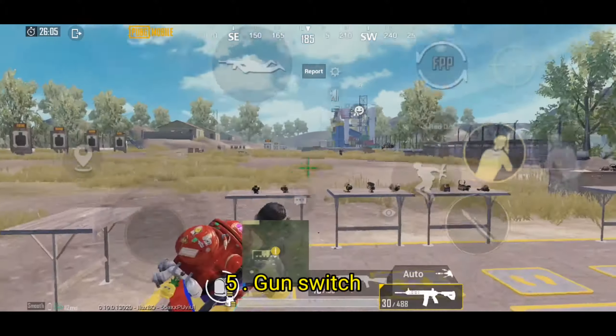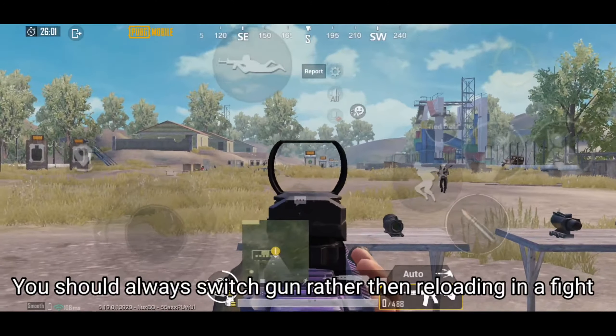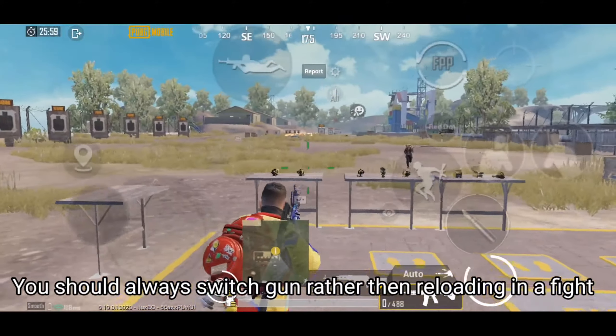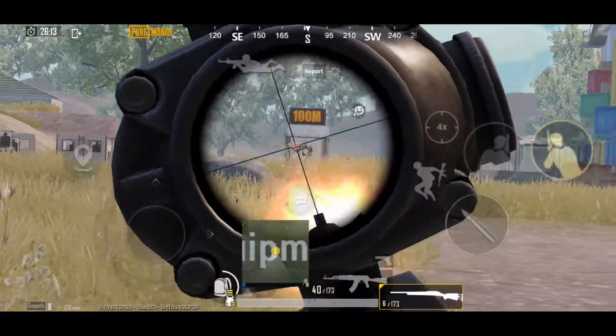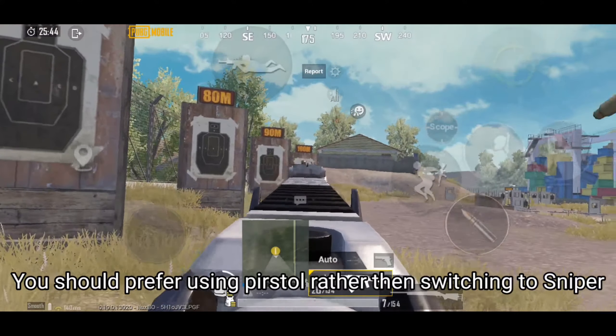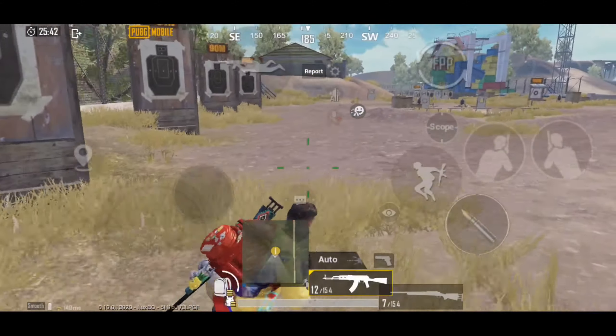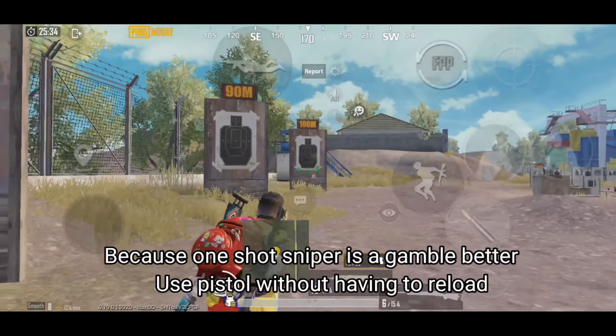Number 5: Gun Switch. You should always switch guns rather than reloading in a fight. If your secondary gun is a sniper, you should prefer using a pistol rather than switching to the sniper, because one-shot sniper is a gamble — better use the pistol without having to reload.